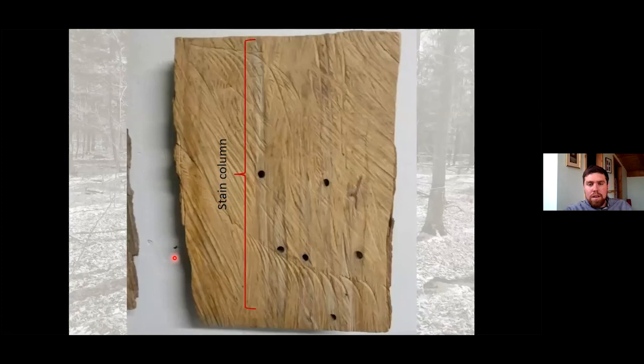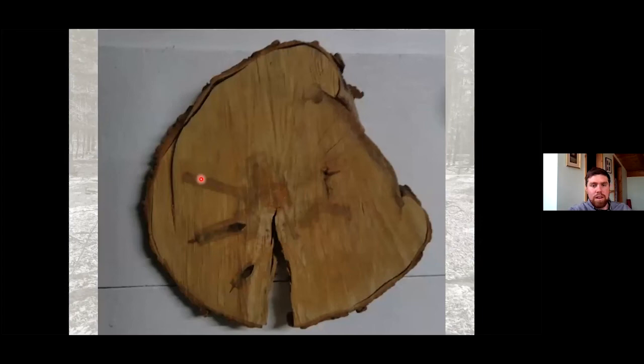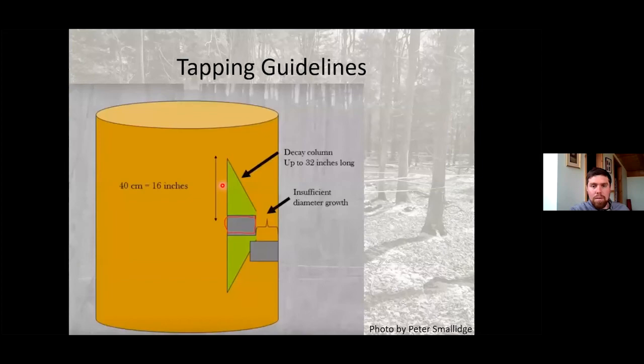As a refresher: the stain column that forms within a tree can go up or down eight to ten inches typically, but sometimes — especially with older 7/16-inch taps — up to three feet on either side. Make sure we stay well away from that. The stain column is the width and depth of the taphole, and then that up-or-down distance — eight to ten inches or more, sometimes referenced up to 32 inches. When thinking about tapping again, we don't want to come in with a new taphole and hit that old stain column. Stain columns do taper down as well.